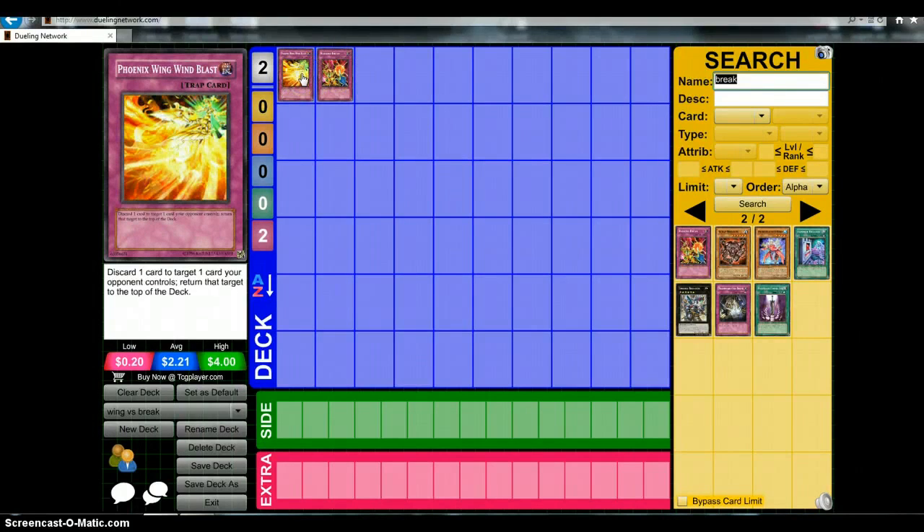Personally, I like Rageki Break a lot better, just because of the fact that Fiend Swing returns cards to the top of the deck, and it's like, if you're going against a deck like Spellbooks, which I was playtesting against this morning at my locals, and my friend just opened up the nuts game one and game two.